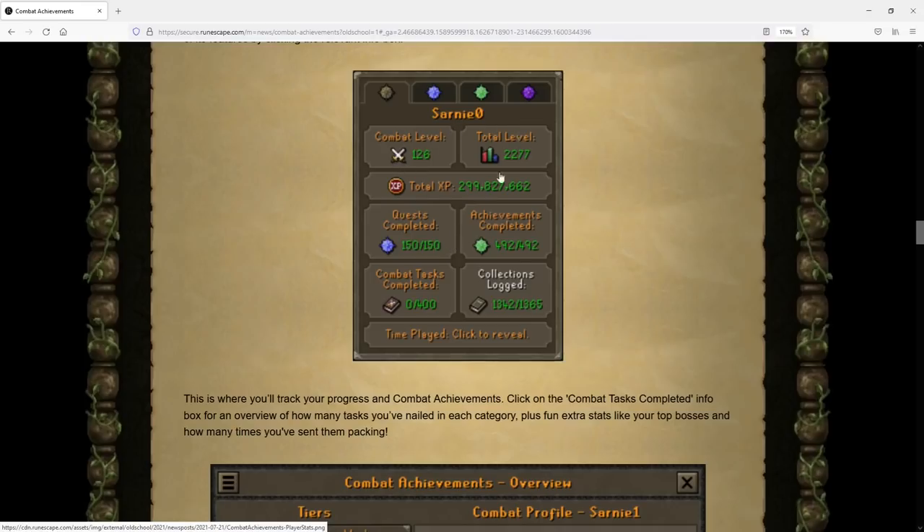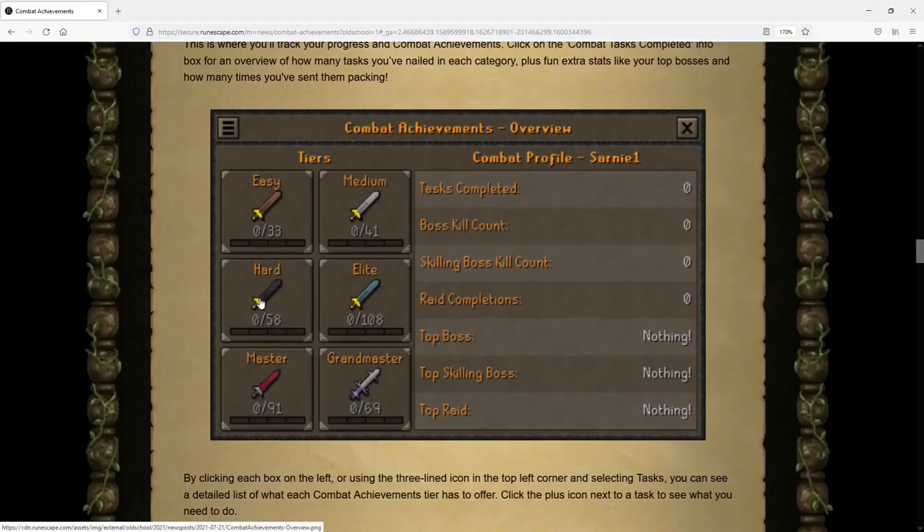On the tab you're going to have your Combat Level, Total Level, Total XP, Quests Completed, Achievements Completed, Combat Tasks Completed, as well as your Collection Log and Time Played. There's also a breakdown for all of the tasks across each tier: 33 Easy tasks, 41 Medium, 58 Hard, 108 Elite, 91 Master, and 69 Grandmaster — quite the coincidence, if you ask me.